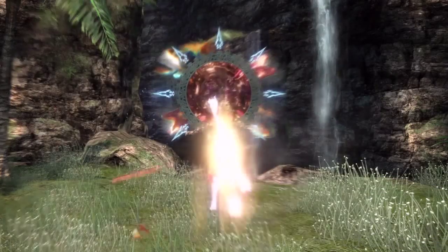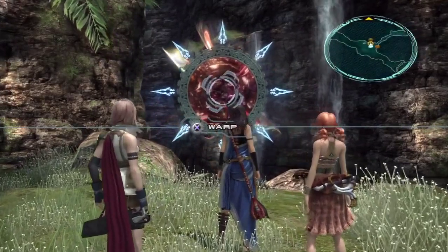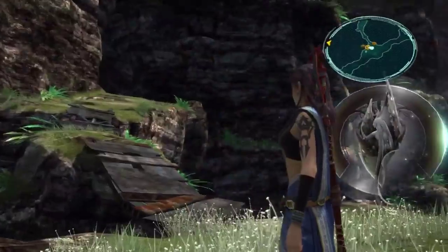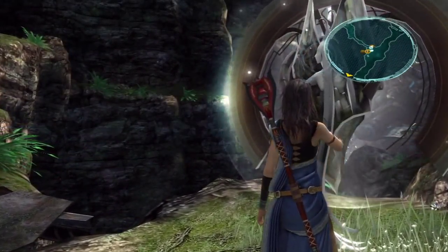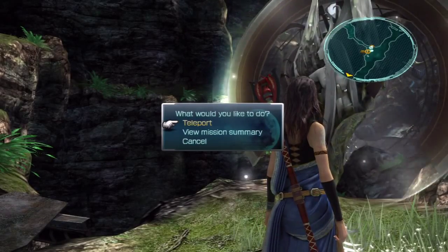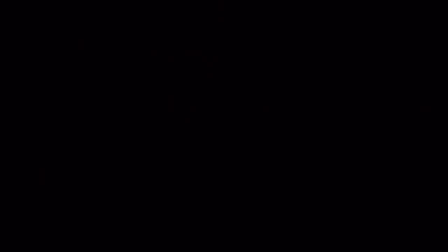Pretty much almost everything from the Stage 10 Crystarium are huge stat boosts, so that's really what you want to go for. I'd go for the role levels for Ravager, Saboteur, Commando, Medic, Synergist, and Sentinel first, in that order of priority — but only for your base three job classes. So if you're Lightning, Saboteur is not one of your base job classes, so you'd want to go for Ravager, Commando, Medic, and so on.